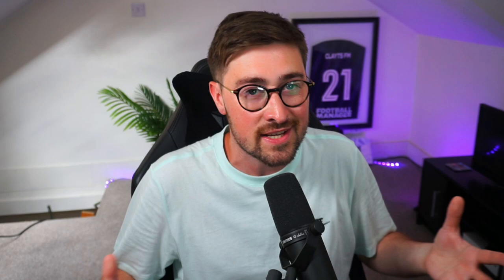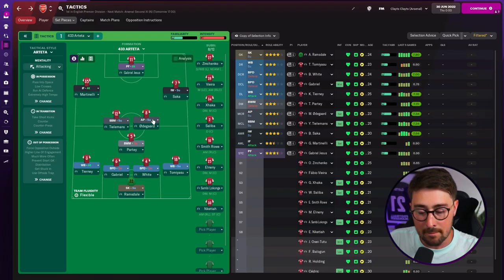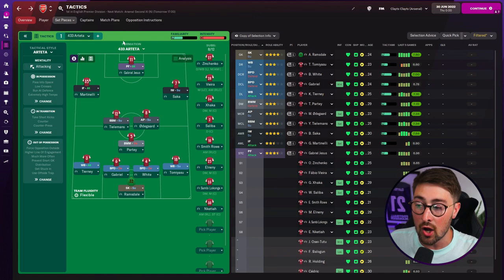Let's start with Arsenal in alphabetical order. I'll use them to explain how the rest of today's video works. For each Premier League team, I've set them up in their tactical approach — the tactic I think they might use for the upcoming season. For Arsenal, it's a 4-3-3 that Arteta seems to enjoy, though it might become a 4-2-3-1 when Ødegaard pushes forward as the new club captain. I've also completed all of their confirmed transfers.